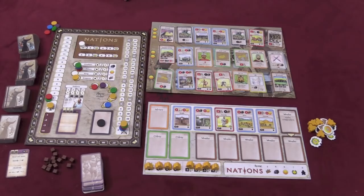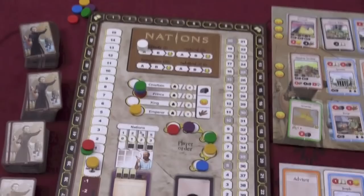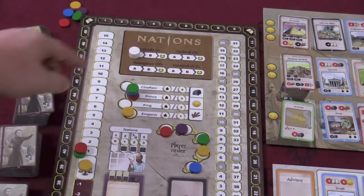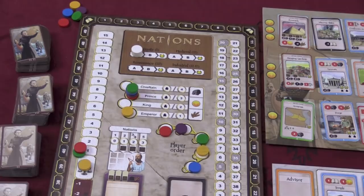There are two main boards for the game, and then there's a player board. Here you can see your player board. There's a main board here. This board will keep track of what era you're in: Antiquity, Medieval, Renaissance, Industrial Age. The game goes about to the late 1800s in time frame. Each age has two turns and then a small scoring phase, until the final turn which has a big scoring phase.